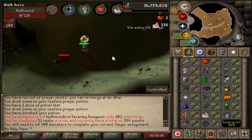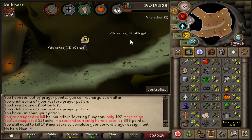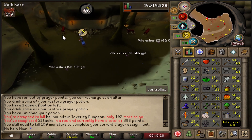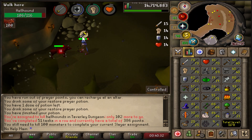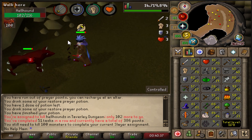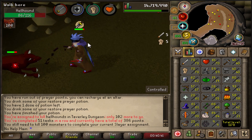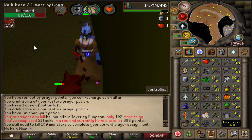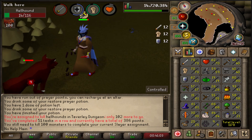One thing I really like about the Slayer Helmet is that for annoying tasks like banshees or aberrant spectres, you'd normally forget to bring earmuffs or a nose peg — but the Slayer Helmet has all of those protections built in. Highly recommend unlocking it as soon as possible, and it looks really cool too.